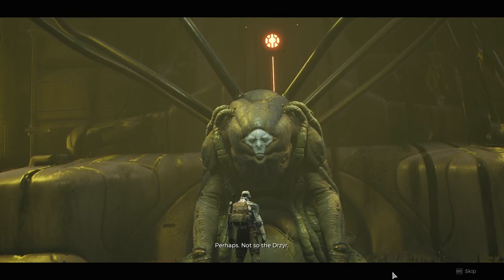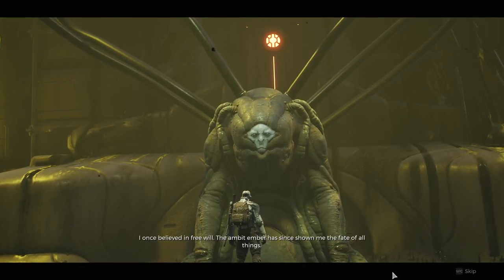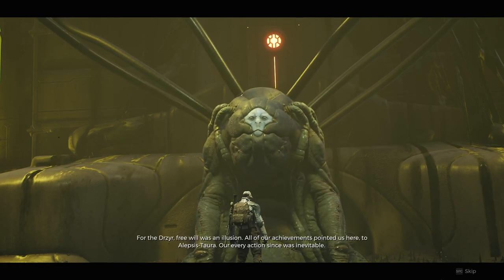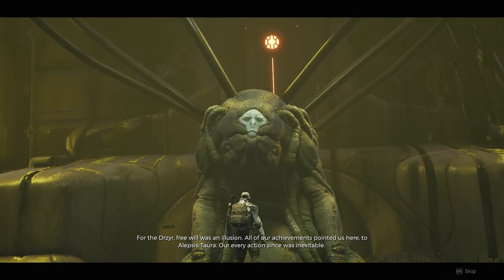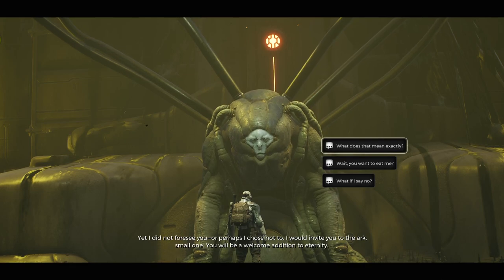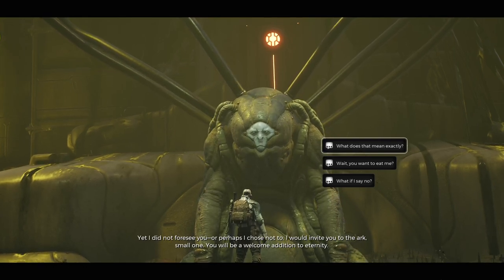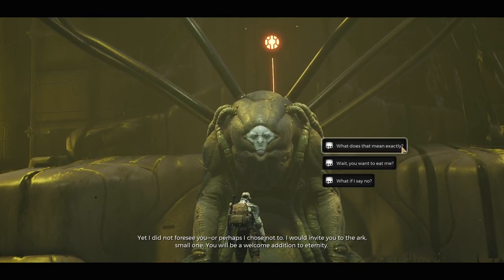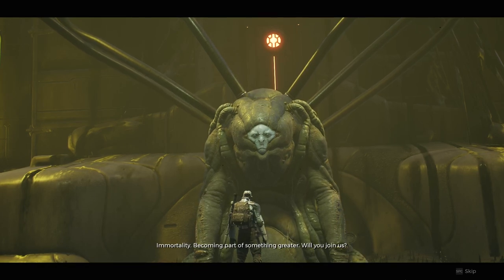Perhaps. Not so the Drusir. I once believed in free will. The ambit ember has since shown me the fate of all things. For the Drusir, free will was an illusion — all of our achievements pointed us here, to Alepsis-Tora. Our every action since was inevitable. Yet I did not foresee you. Or perhaps I chose not to. I would invite you to the arc, small one. You will be a welcome addition to eternity. I want to be part of eternity, but what does that mean? To mortality, becoming part of something greater.